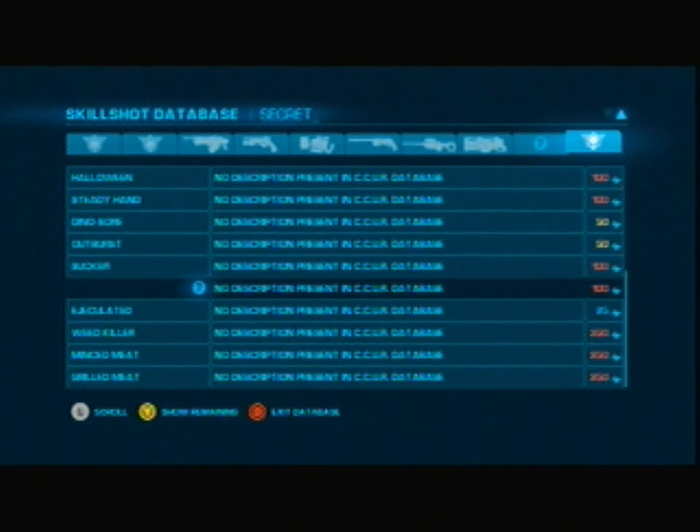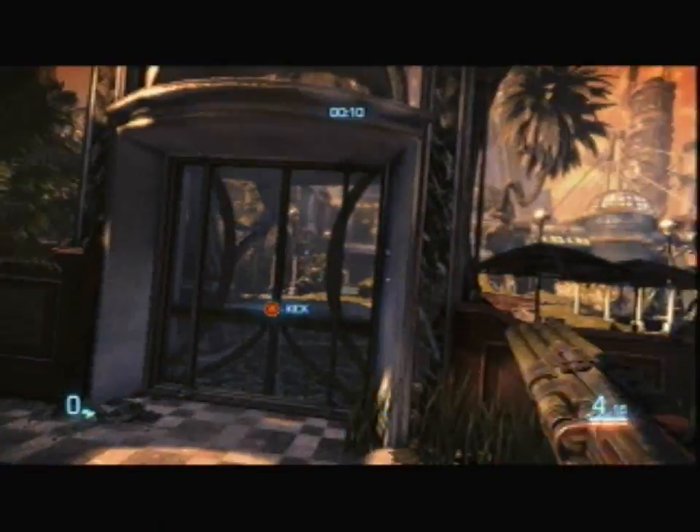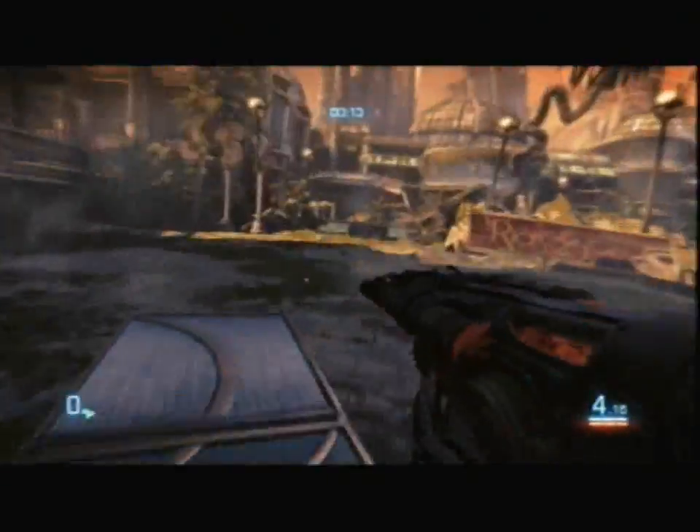It's pretty easy once you know where to go. You want to start your Echo on Downtown, and then as soon as you start off, there will be an enemy right around the corner.